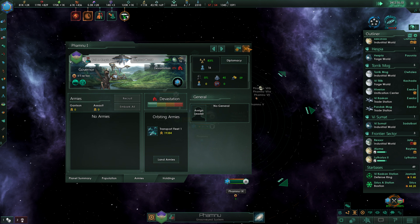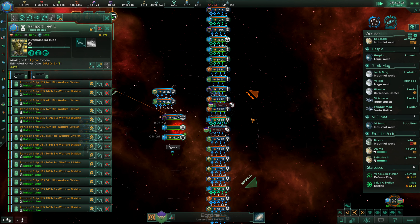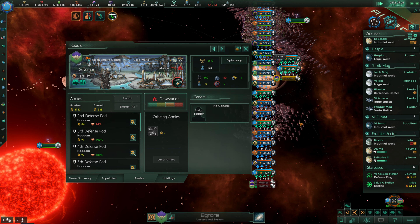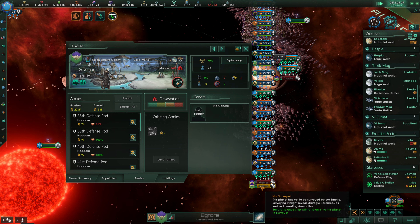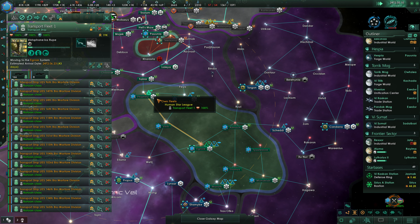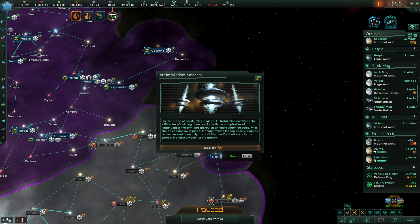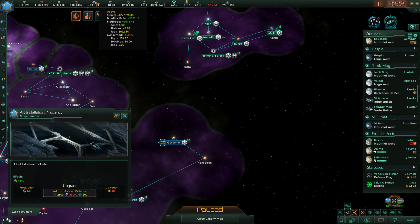We are then going to take our army down to Egroray — there's a lot of lag here. We need to look at Brother at 2266, Cradle at 3733, and Mother at 2274. Brother is the one we'll want to land on first. The devastation will continue to fall — we need to get it up to 75%. It'll be another 42 days before our army arrives. The art installation reached its nascency stage — we could upgrade that to maturity, which will cost an additional 10,000 alloys — we can buy that in.